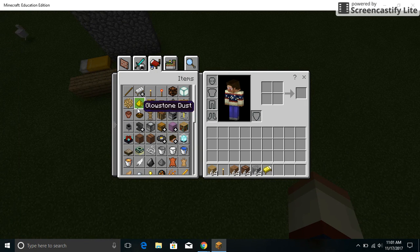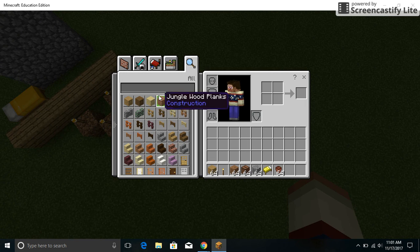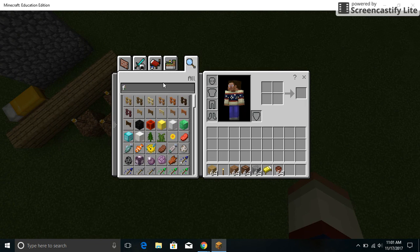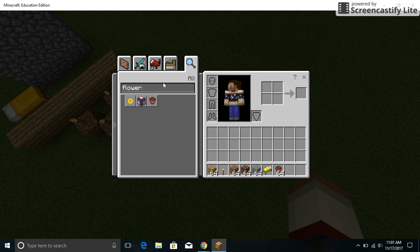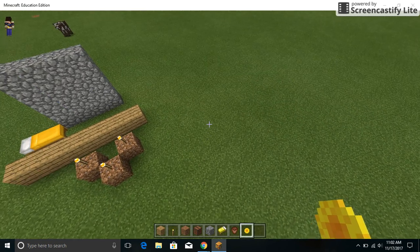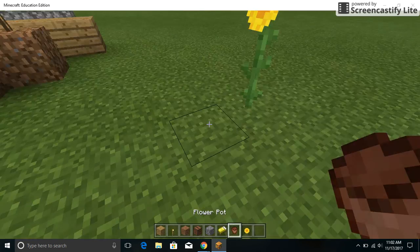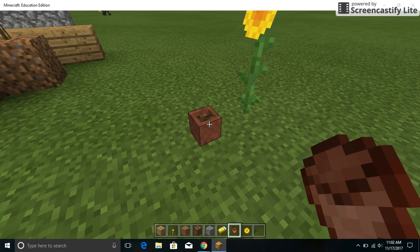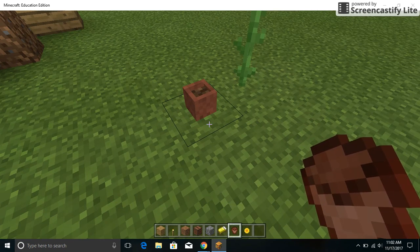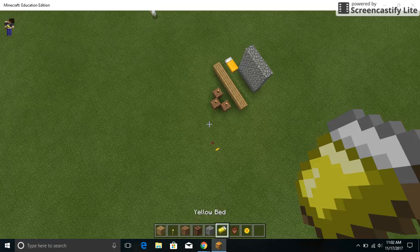There are also other blocks like flower vases, and you can plant flowers in them. Some plants can go in the vases to decorate your house. I'm done — thank you for watching!